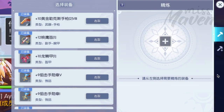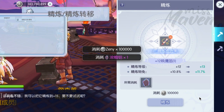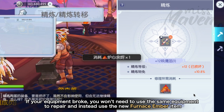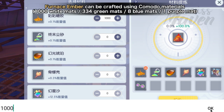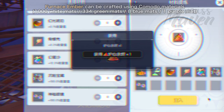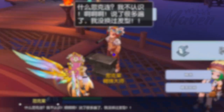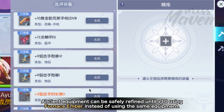Let's take a look at the refining of ancient equipment. Similar to the old equipment, ancient equipment grants a huge increase in stats when refined to +10 and +15. The success rates are the same, with 100% chance of success for refining until +4. If your equipment breaks, you won't need to use the same equipment to repair — instead you'll need the new Furnace Ember item, which you can obtain either by crafting with Komodo materials or by completing the new Komodo instance. Only one Furnace Ember is needed for repair. Similar to old equipment, ancient equipment can be safely refined until +10 using Furnace Embers instead of the same equipment.